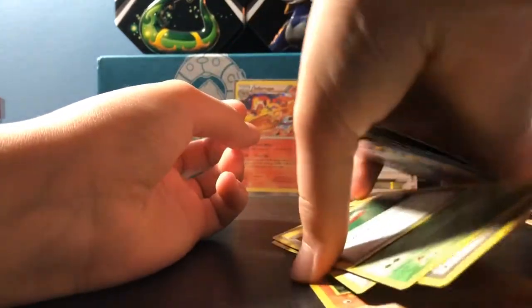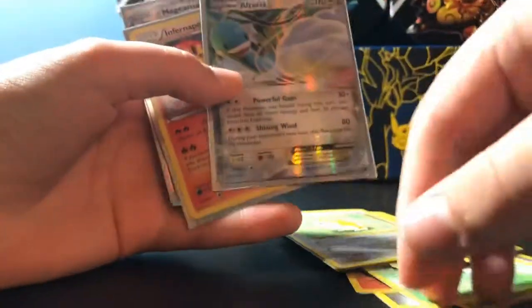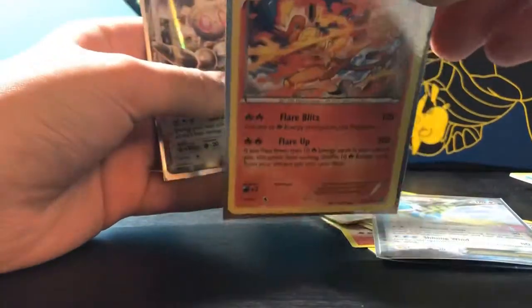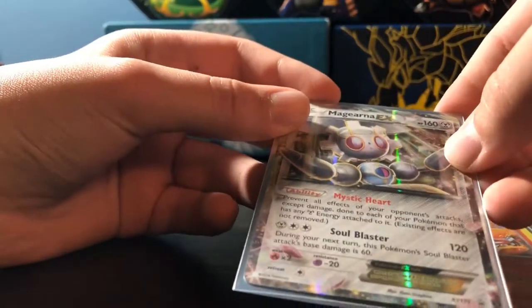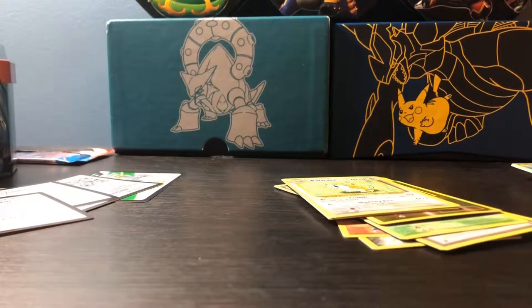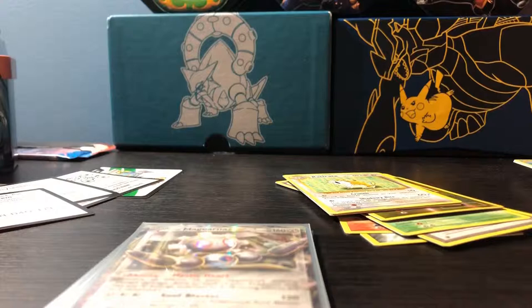Alright guys, so we did pull an Altaria EX and an Infernape holo — Infernape holo is pretty nice since Infernape is a favorite Pokémon. And there's the Magearna promo, XY175. Thank you guys for watching — I'll see you in the next video, not just TCG videos.